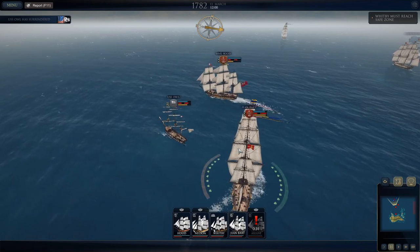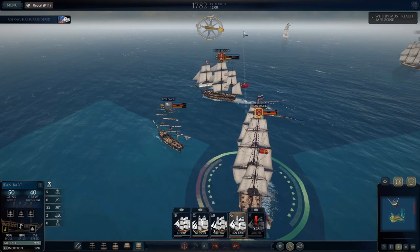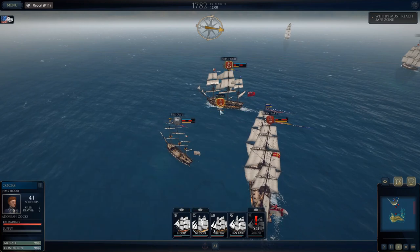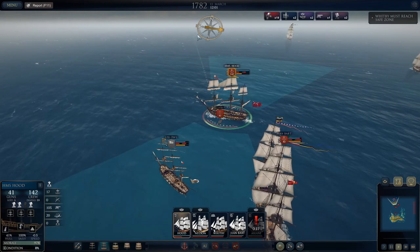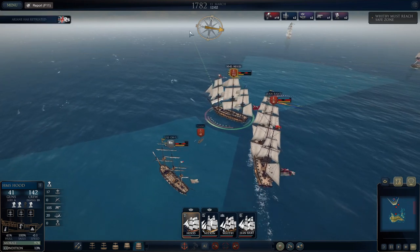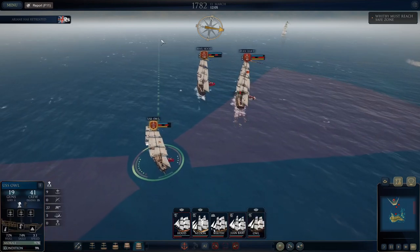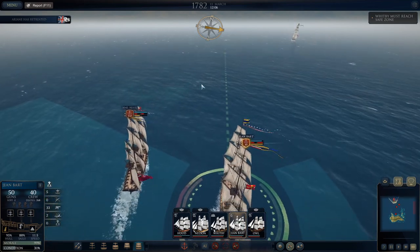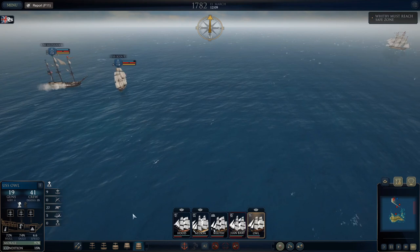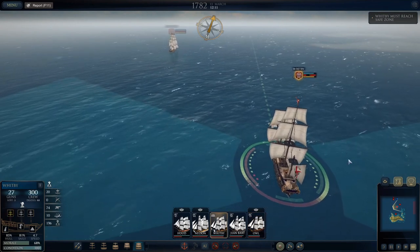The USS Owl surrendered — hold on, let's grab them. Let's slow down at least with the Hood. We'll keep Jean Bart going. Send a detachment from the Hood to go grab the Owl. And we'll get underway again. Now let's just get these guys out of here without taking any more damage. The line's right here so I think we're good. There's no way his ships — now that they've pursued me all the way — make it back to intercept Whitby or Nelson. I think we're home free.